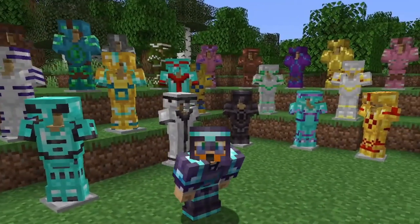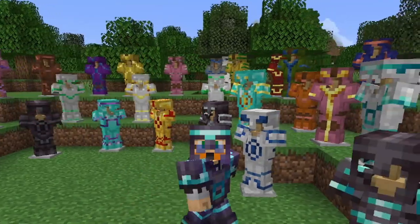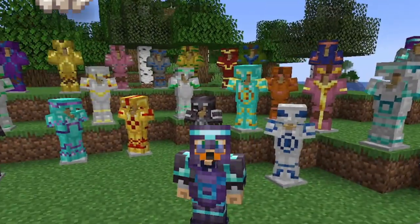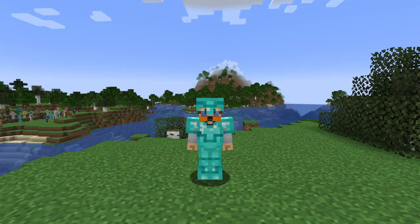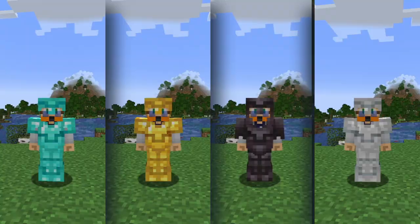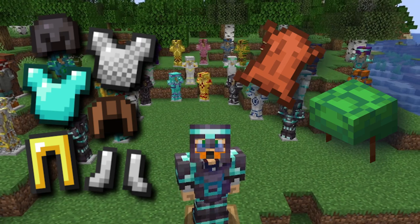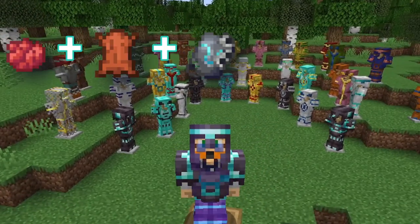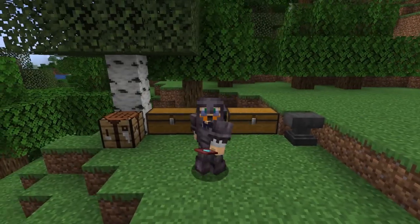Once you've found a template and copied it so you don't lose it forever, simply place the armor, template, and one of 10 materials in the smithing table. The materials you can use are iron, copper, gold, lapis, emerald, diamond, netherite, redstone, amethyst, and quartz. The pattern can be previewed on the armor stand inside the smithing table. You can now also trim armor with the same material it was made of, so diamond trim on diamond armor is possible. All armor in the game can have trim added — including turtle shells and leather armor, as well as iron, chainmail, gold, diamond, and netherite versions. All the colors look great on iron and netherite armor, and since you can dye leather and put armor trim on it, there are literally millions of color combinations possible.